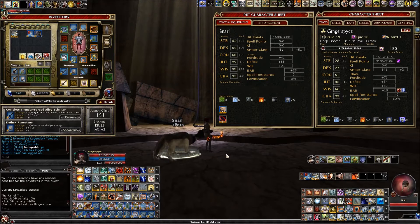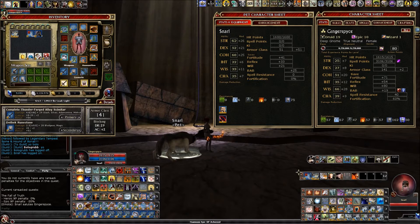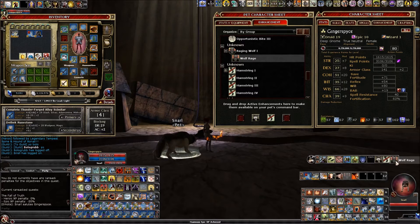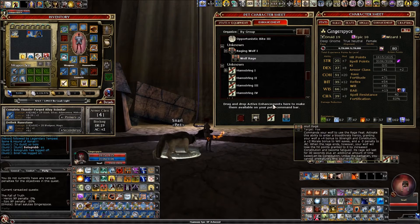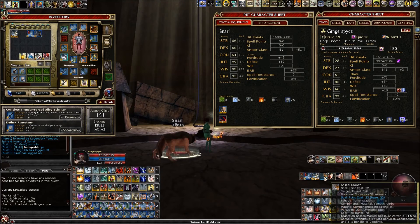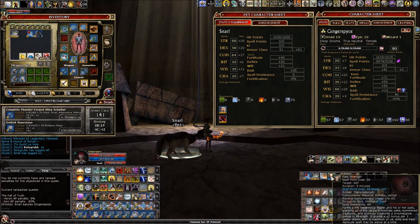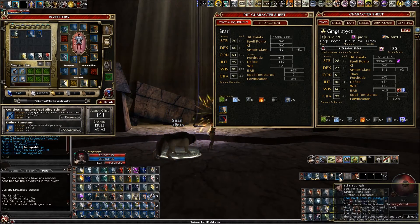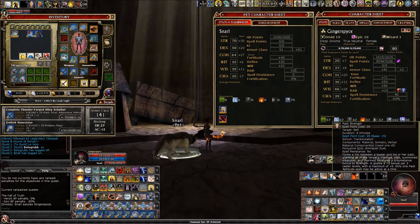Now you probably know if you're a druid how we can get the rest of the way, but let's show you because there might be some things you didn't think about. One of them is a raging wolf. Let's put animal growth on him — 66. Pack strength — 70. Bull strength isn't going to do anything because it won't stack with the augment I had on him.